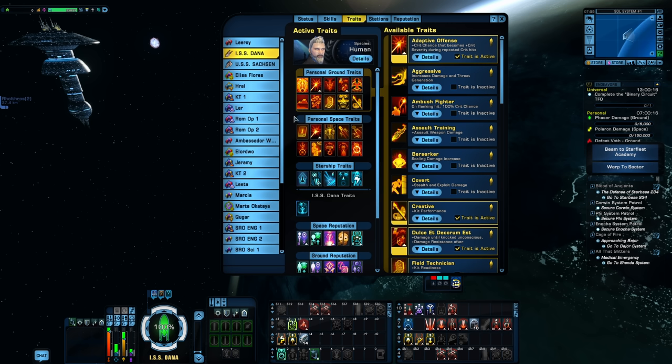All of the ones I'm going to go over are going to come off the exchange or from lock boxes or the multi-choice boxes that drop for legacy ones. I generally grind out EC, tour the galaxy, different things like that, save up, pick it up, and apply it. These traits are only unlocked for one character — if you buy it on the exchange and open that box, it applies to your current character only; it will not apply across your account. Most starship traits will, but personal space traits do not.